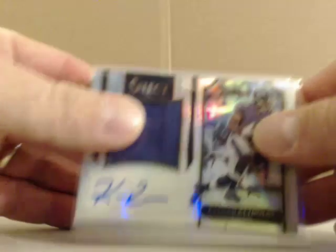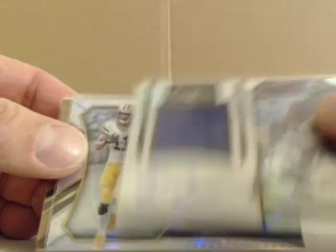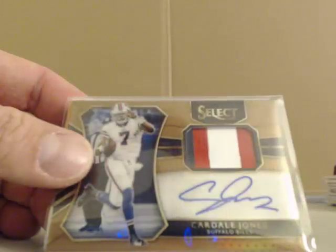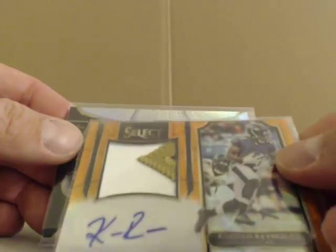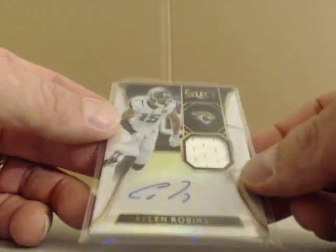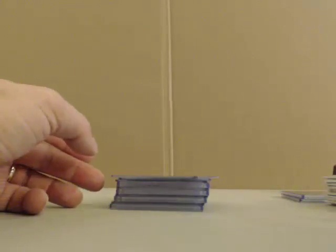And then jersey autos or patch autos — whatever you want to call them. Kenan Reynolds numbered out of 99. Trevor Davis, again out of 99. And then a nice bronze parallel out of 49, patch auto of Cardale Jones. And an orange parallel patch auto of Kenan Reynolds out of 49. And a single color Allen Robinson jersey auto numbered out of 25 for the Jags.